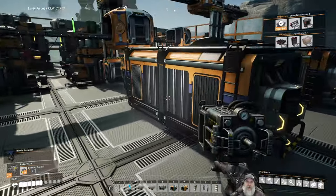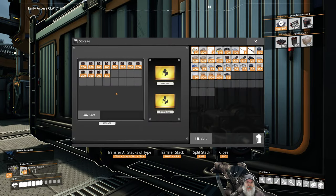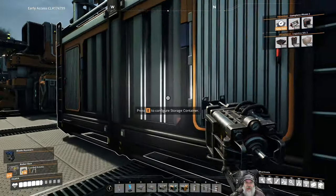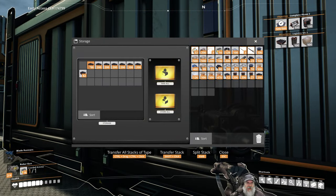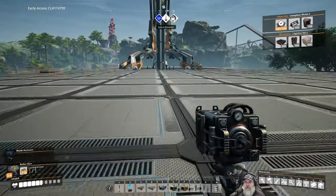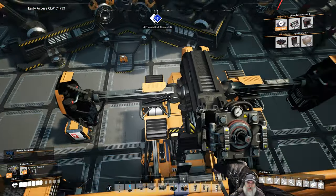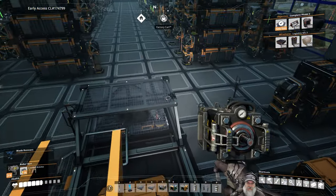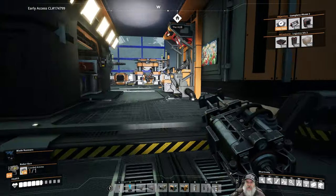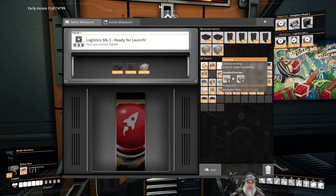Let's get started. It's been maybe 20-30 minutes since I left you guys in the last episode. I just let the game run and we got a nice little supply of pipes now. Let's grab three stacks of those, and we also have a nice little supply of steel beams. Let's grab some of those as well, and we'll head back to complete milestone three — logistics mark three. And from there we'll see what the next thing is we need to do.